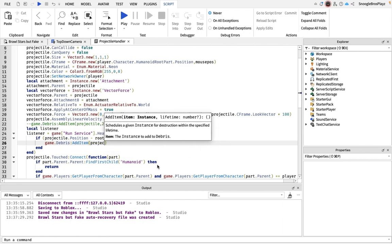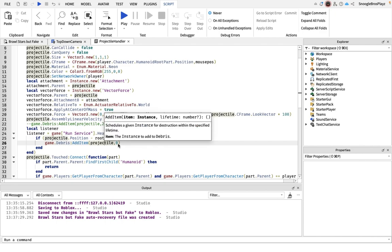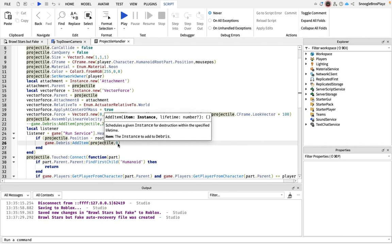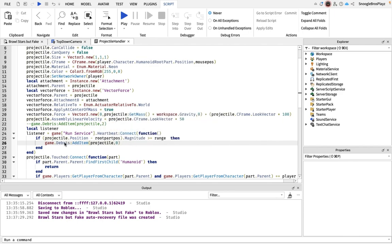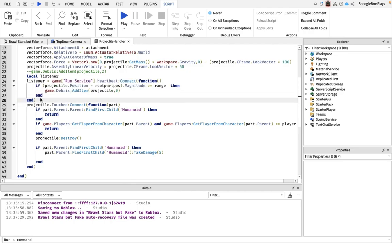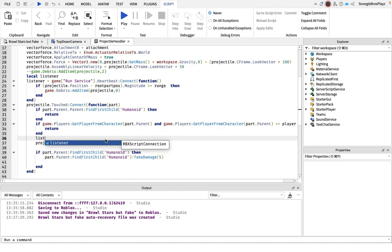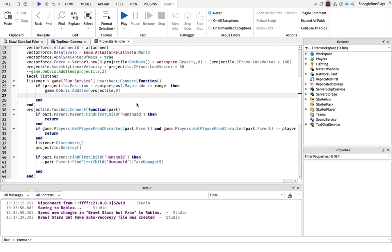You might wonder why we use Debris:AddItem instead of Destroy. If you try to destroy a part that's already destroyed it'll throw an error, but Debris won't do that. Now to prevent memory leaks - this heartbeat listener code will cause memory leaks if we don't disconnect it. Whenever the part gets destroyed we're going to disconnect the listener. We'll also disconnect the listener on touched connections the same way.